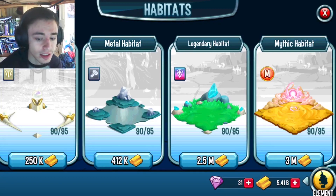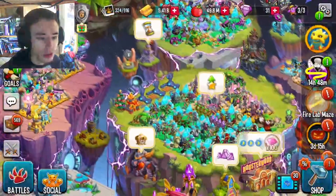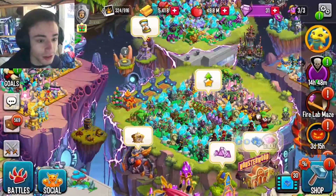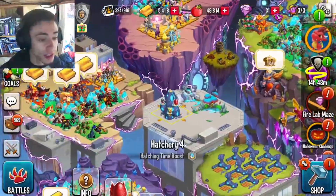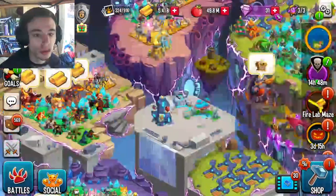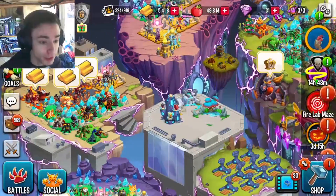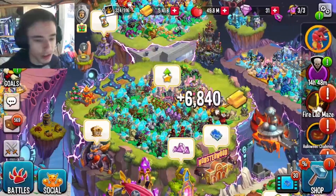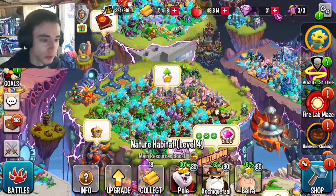What you're going to want to do is make a bunch of Nature Habitats — just buy them from the same section. Then you're going to want to breed together the Grass and Fire Commons, and you'll get Pandicans from that breeding. You'll want to fill up all of those Habitats with Pandicans. You can see I have a Pandican right here — this is what he looks like.